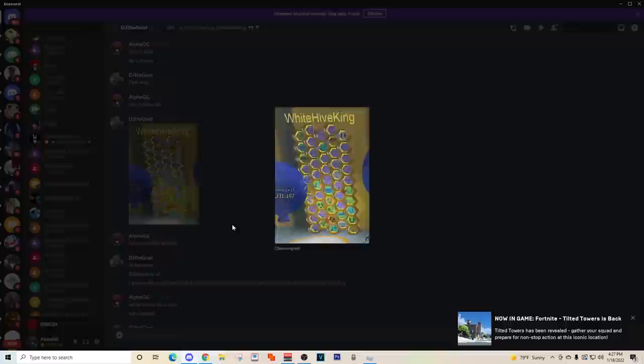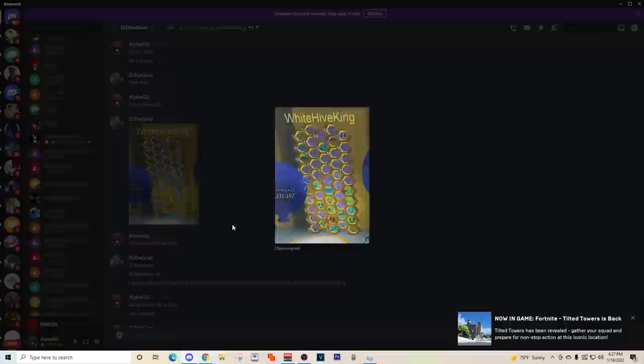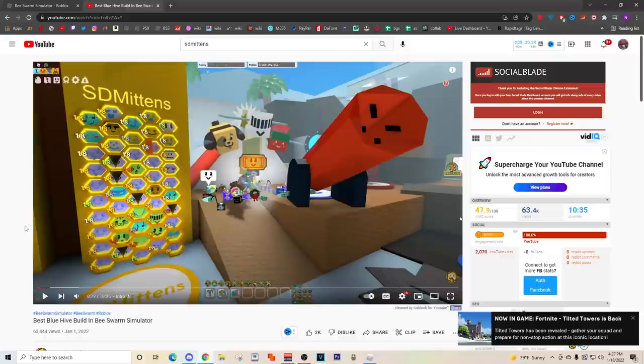If we go over to SD Mittens' hive, she made a best blue hive build a little while ago and she has 5 vectors in her hive, which she says is really good for boosting especially if you have pop gummy. So it kind of depends on which supreme star amulet you have, whether you want vectors or not. It also just depends on what works best for you. If you run like 10 buoyants and 5 vectors instead of 15 buoyants, you might make more from boosting. But the white hive king says he makes more when macroing with more buoyants and about the same from boosting, so you don't really need vectors that much for boosting.